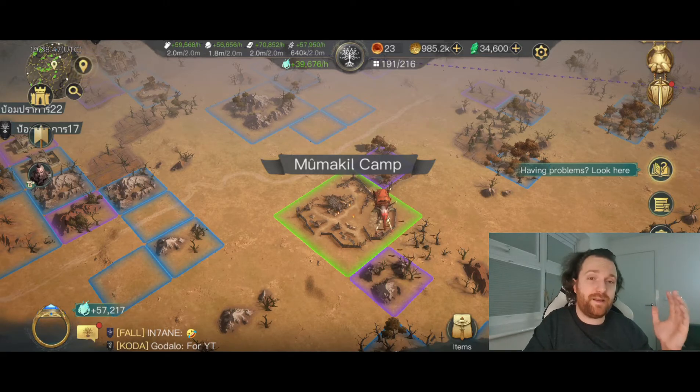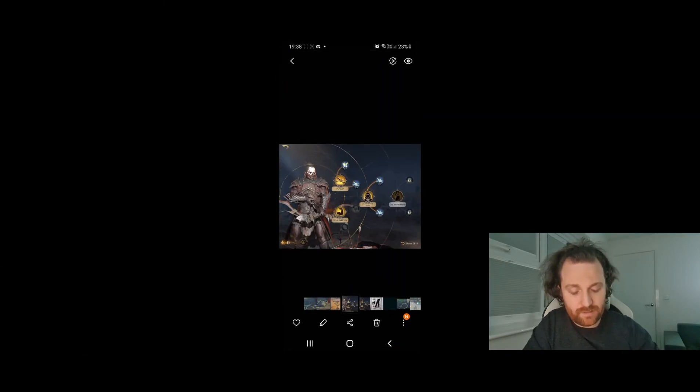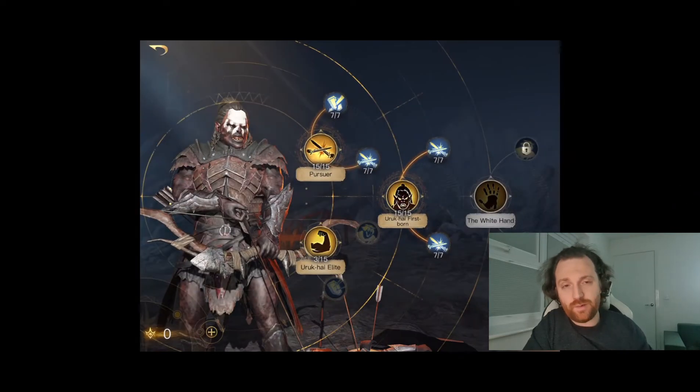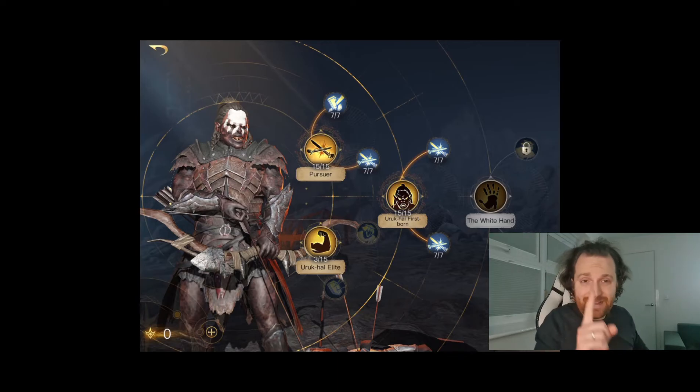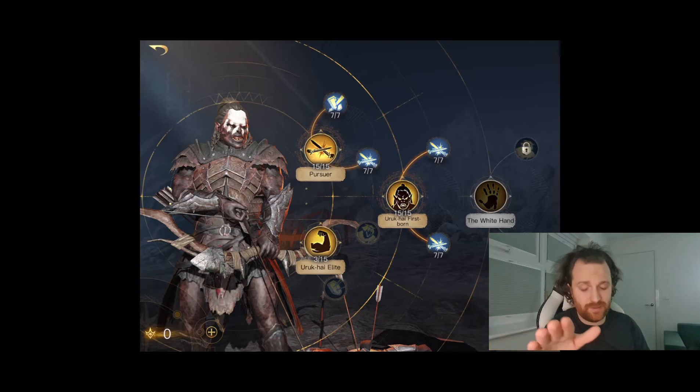That's everything on the Gandalf side. For the evil faction: unless you're a big spender, you're not going to go in there and hit them one time and be done. You're going to need to use someone like Lurtz - he's probably the best option for this. You can take him around level 42-43, and as long as you've got decent gear using your standard Lurtz build - 15 points into Uruk-hai Firstborn, 15 into Pursuer - maxing out the skills inside each of those trees.